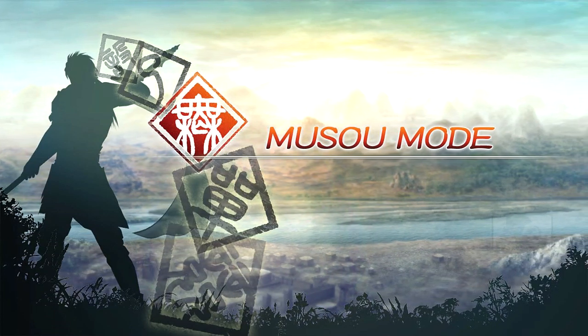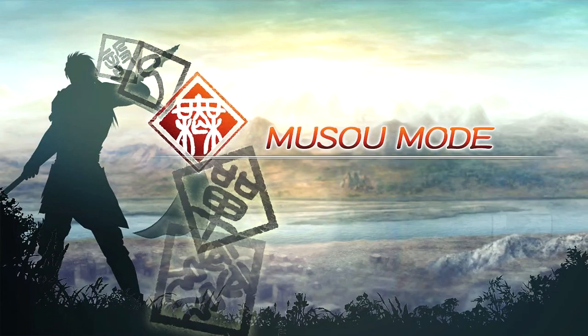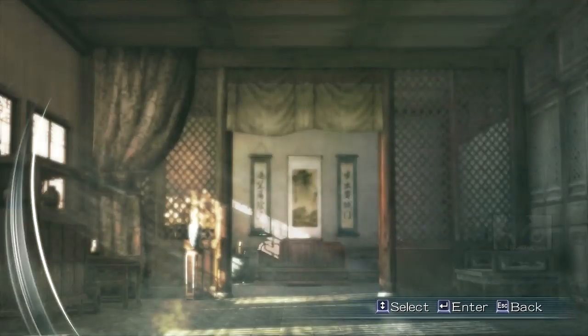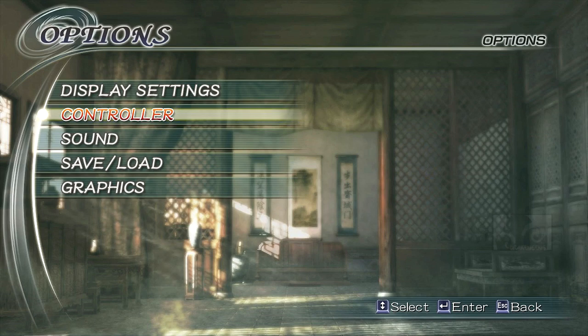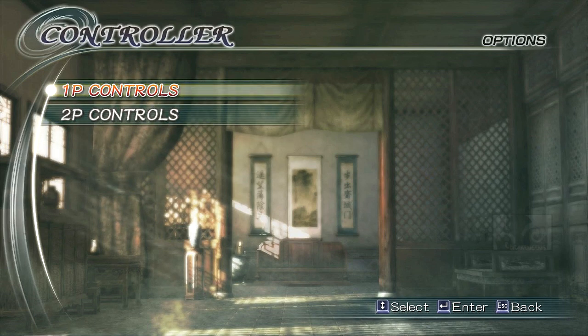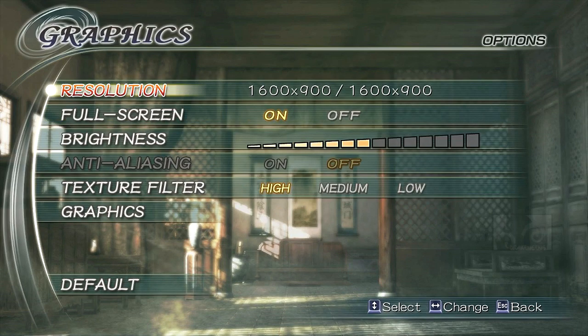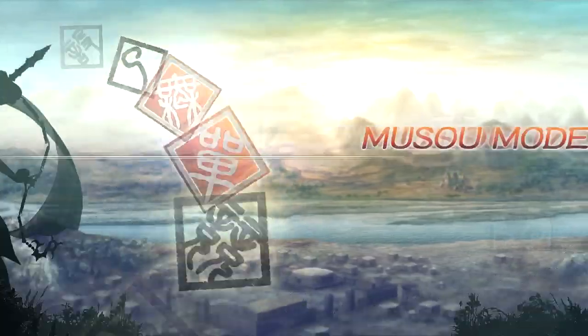Hey, what's up, this is Dragan Singh and welcome to another one of my gameplay videos. This time I'll be doing Dynasty Warriors 6 — yeah, this is the 6th one. Let's check out the options first: display settings. I'm using a 360 controller even though it's not officially supported, but it works. Sound, graphics, resolution — it looks like the max it can go is 1600 by 900, and for some reason anti-aliasing is disabled.